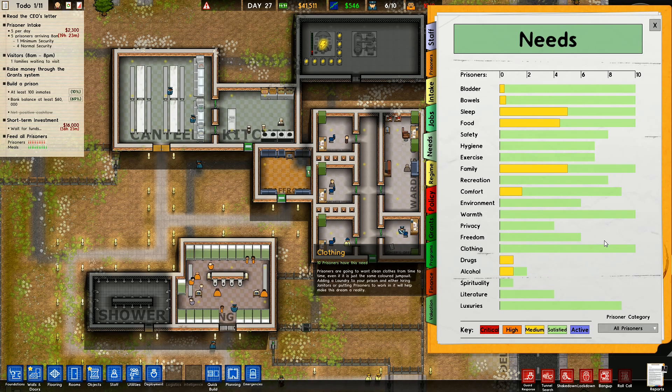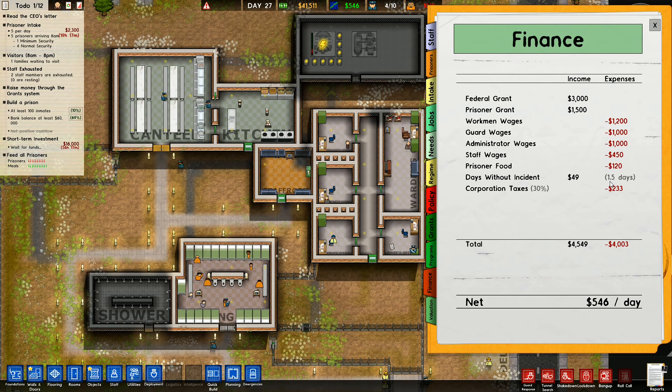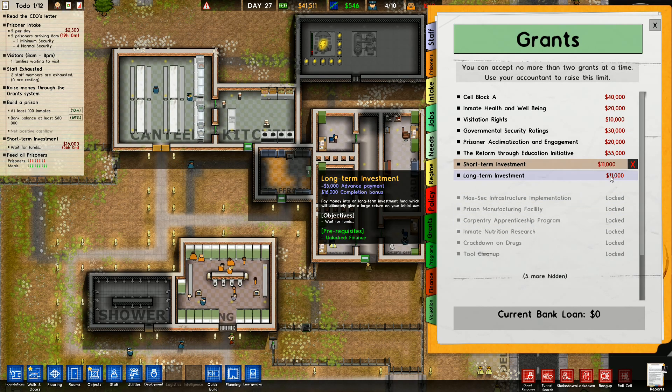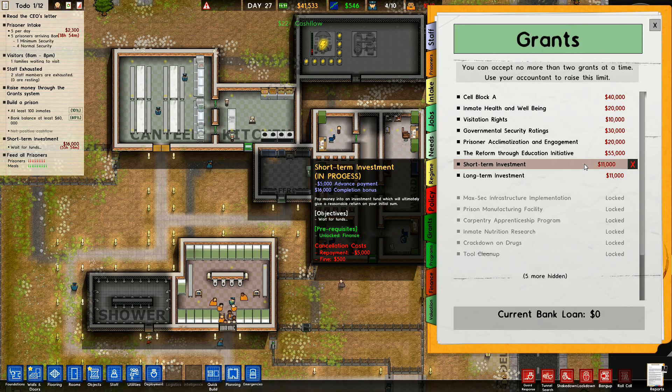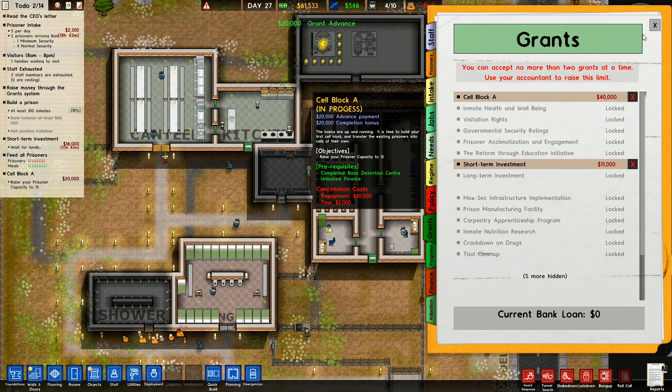All needs are taken care of - it's absolutely fine. Finance: 49 days without incident, one and a half days. Corporate taxes, total coming in is 4,500 - prisoner grant 1,500, 3,000 federal grant. The investment grant has 56 hours left - I'm not going to do that one yet, that's exactly the same return as the short-term investment. Cell block A: I need to raise prisoner capacity to 15. I've only got to have 15 - we're going to take that one. I've been given 20 grand.